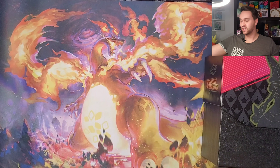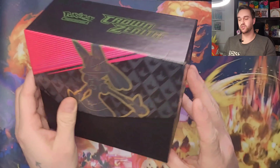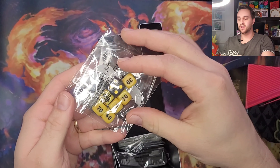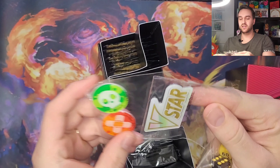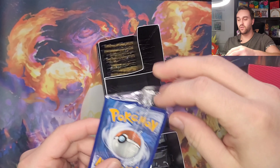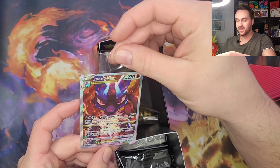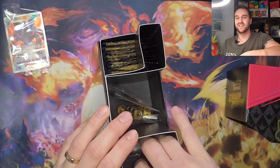And today we're trying to go for the V-Star one. Let's go! The box, the front and the back, just the color of the stripe that changes. As usual we have the dice, the coin, and the magnet for the refrigerator or stuff. Oh, promo card! Look at that V! It looks beautiful and well-centered! Nice!